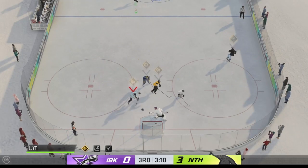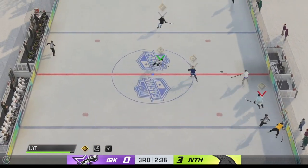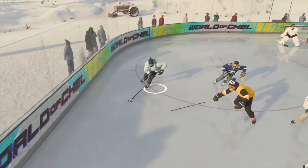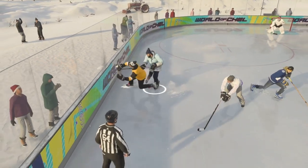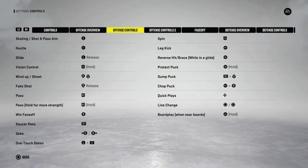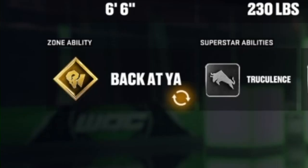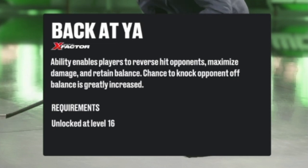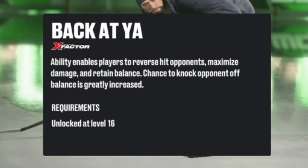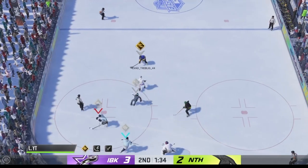Llama pen here, and today I'm going to teach you guys how to reverse hit. This has gone kind of under the radar in terms of brand new features added to NHL 22, but it is in my opinion one of the coolest things EA has ever added to the series. Contrary to belief, you do not actually need the back at you trait to reverse hit — it's now just a mechanic of the game that anybody can do.